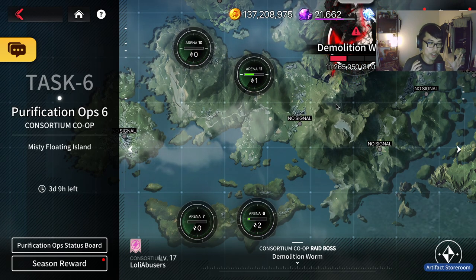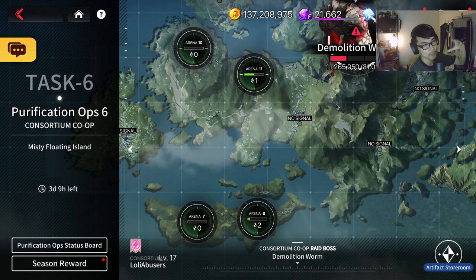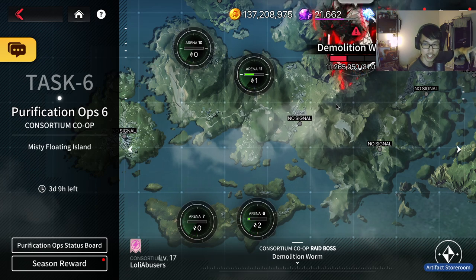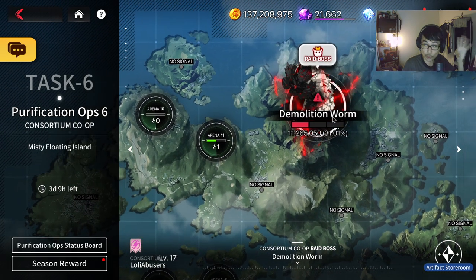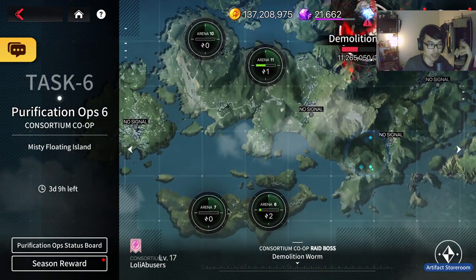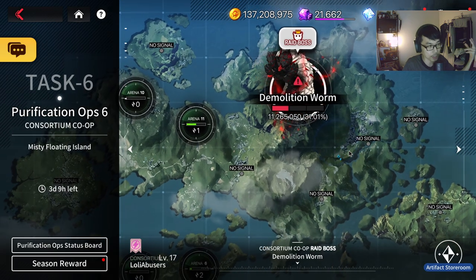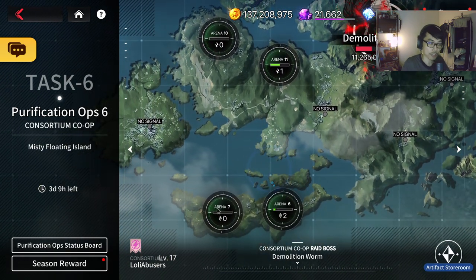For CN server at least, the patch is always around Tuesday. So I give the guild from Tuesday through Friday to complete the arena buffs, and then on Saturday we hit the worm boss together. Make sure to give everyone some time to do the arena buffs first, then go in on the boss later.